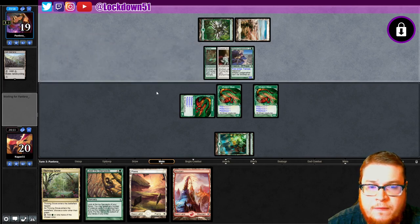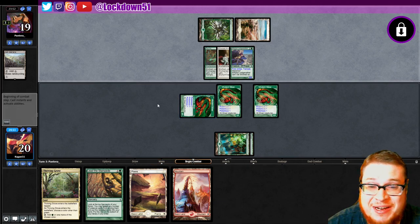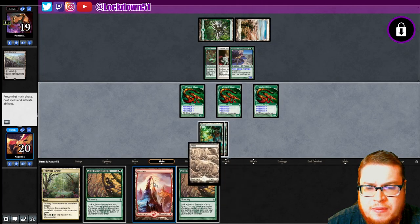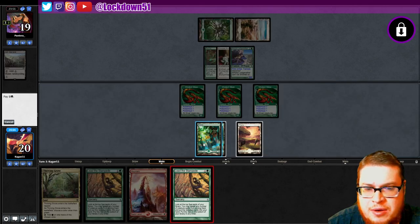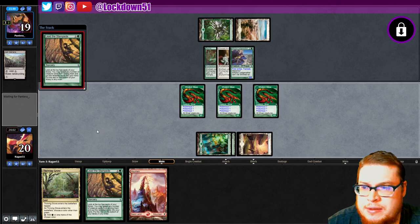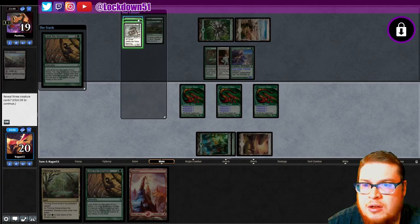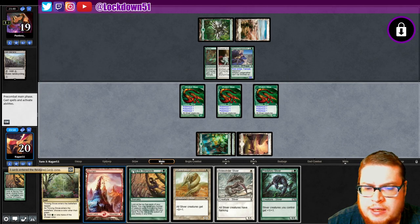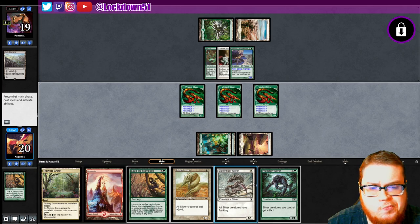Ethereal Armor — we've got a 5/3. We're racing, but this is a board that can race. They're not going to block all right. Interesting turn of events. Let's go ahead and cast Lead the Stampede — we'll take it all. Now we can set up for a pretty good turn.